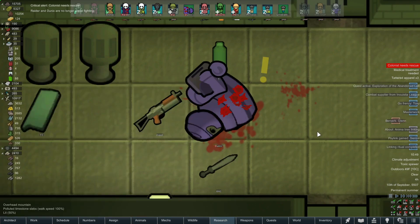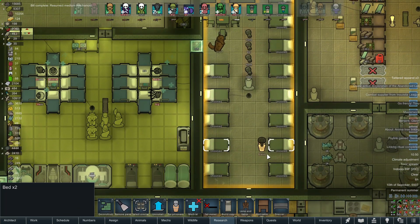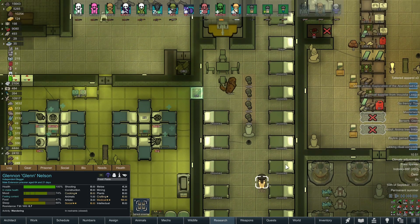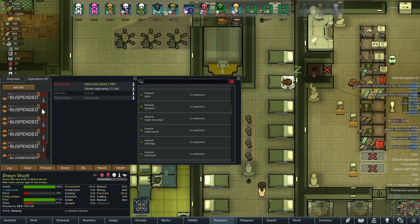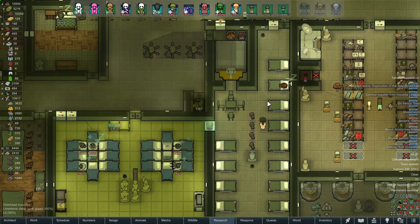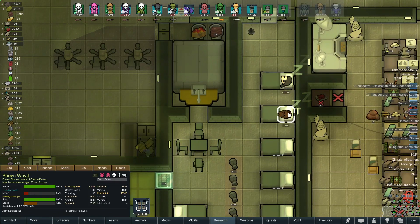Both prisoners are awake, uninjured, and wandering around the cell. What I like to do is set up a whole bunch of orders to administer psychite tea. That treats it as an operation — they'll go lay down in their bed until someone comes to administer it. Shane just laid down on his own, but I've also got the list set up for him too. I typically do this with prisoners I plan on keeping around, as it also boosts their mood — as long as they're not teetotalers.